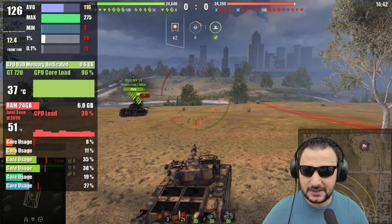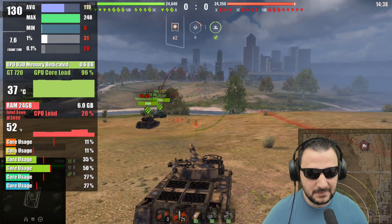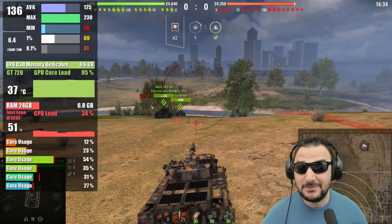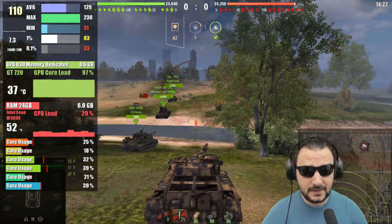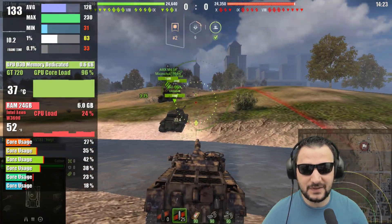World of Tanks is giving 120-130 fps, fluctuating between 130 and 140. The minimums are 20 minimum and 69 on 1%, with around 70-80 average. In sniper mode I expect a big drop.